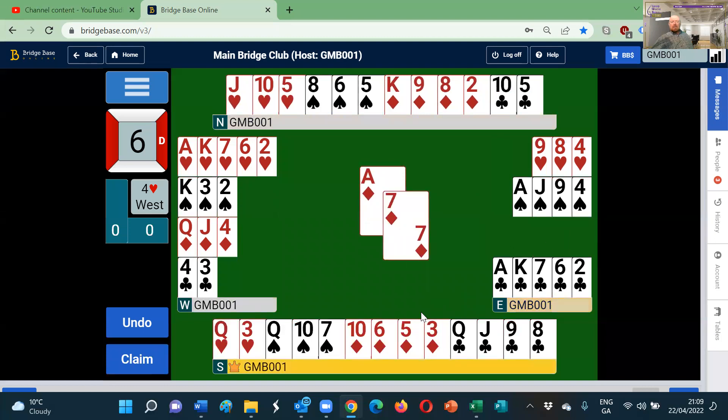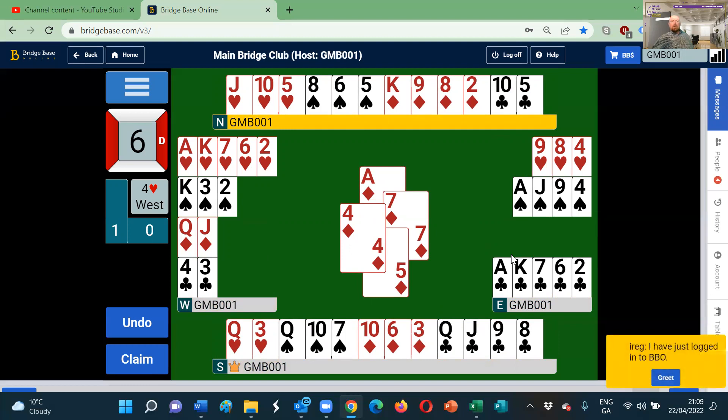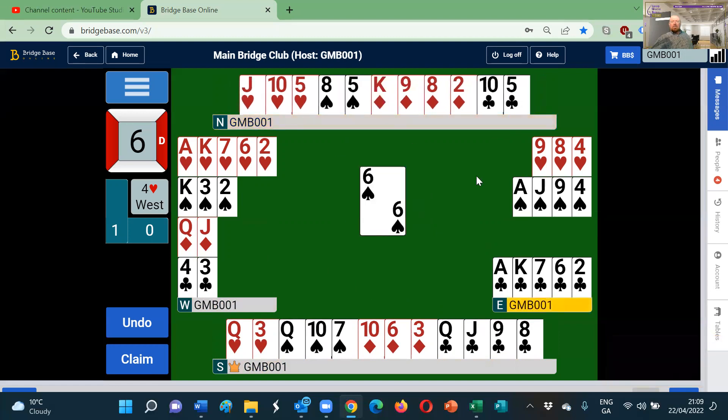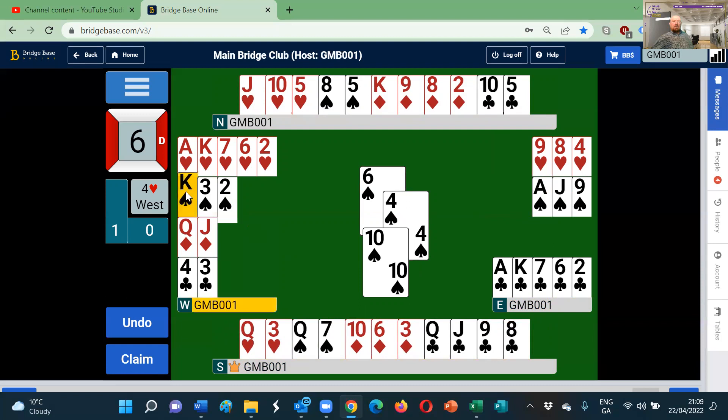The normal lead coming from North is ace from ace-king in a suit contract, which is an excellent lead. We play the ace, showing our partner that we have the king behind it. There is no point in North wasting his king now because East is void in diamonds, so we will have to switch — either to a trump or a spade. The spade is probably the better option. We play our four, and South plays the ten because it sees the ace and jack are there, so the ten is as good as its queen. We win that with the king.